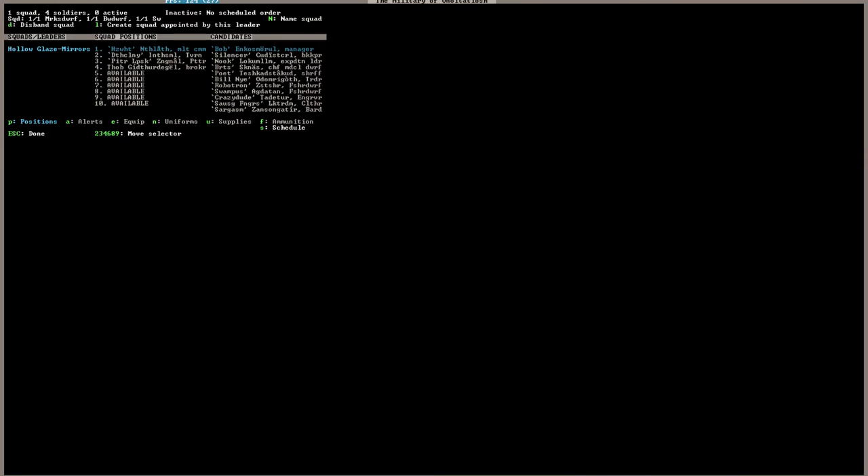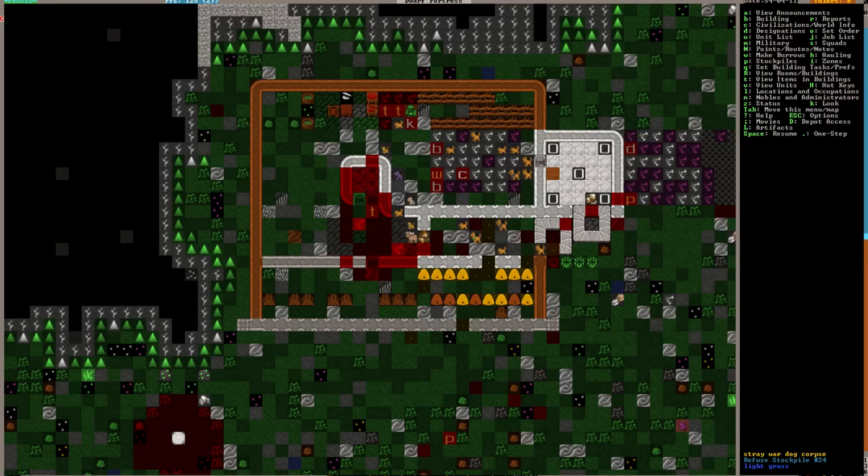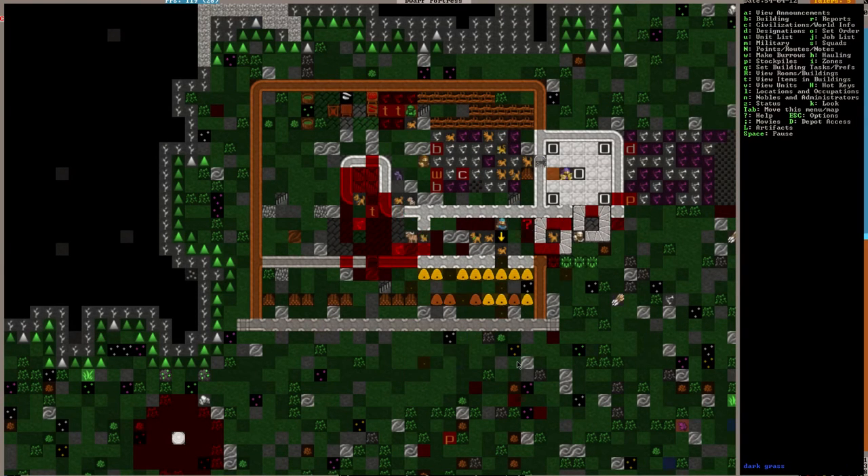Something I've been thinking about — I've never seen anyone else do this, but it might be a thing to do: just make multiple squads and put everyone into a military squad, giving them like a dagger, one weapon, so they always have a weapon on them. If someone's wandering out here and comes across a troglodyte downstairs, they'll have a weapon so they can fight back and not just punch. I'm not sure how well that would work.